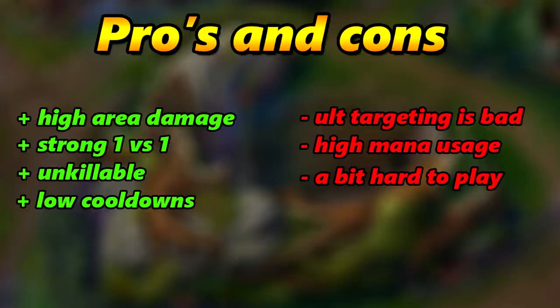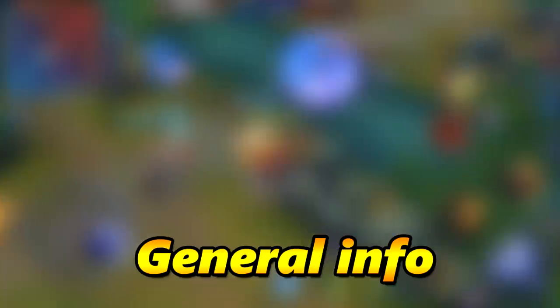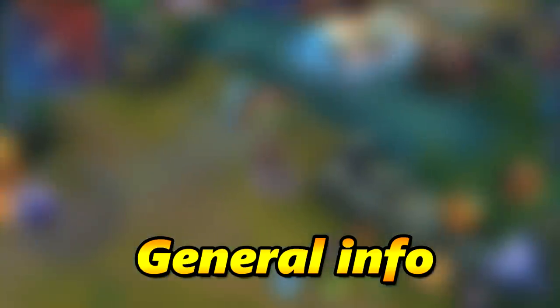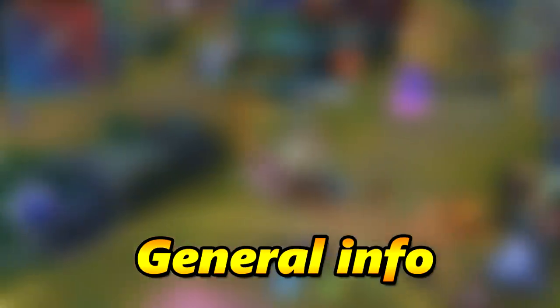Hayabusa is very hard to play, so you need to practice first. After watching this guide, try him out against bots to get an understanding of the abilities, because you don't want to feed against real opponents - your team will hate you for that. Some general info: Hayabusa is an assassin, so you definitely want to focus enemy squishies like the enemy marksman or mages. Your role in the team is to assassinate the backline and slow the frontline a bit with your first ability.